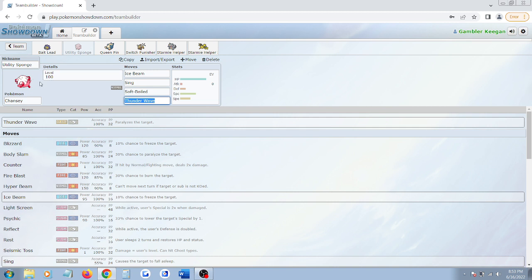One that needs no introduction: Chansey. This thing is also obnoxiously hard to kill with any kind of special attacks, and they run Reflect too, so they could ruin your day for all your physical attackers as well. This Chansey in particular is a Utility Chansey. You could run Thunderbolt, Ice Beam, Seismic Toss, Reflect on a Chansey as well, but this is the one I run most of the time. I think Utility Chansey is Chansey's best utility — no pun intended.